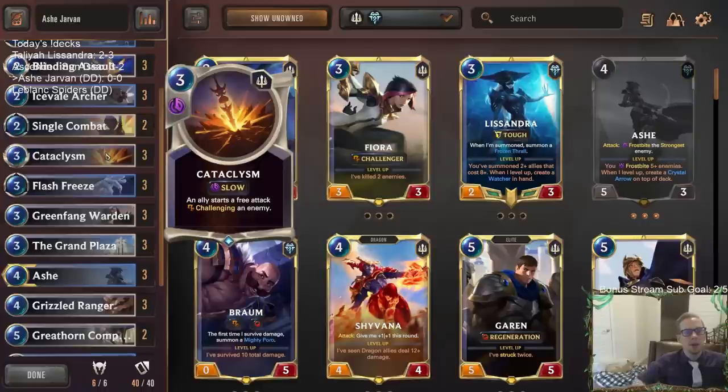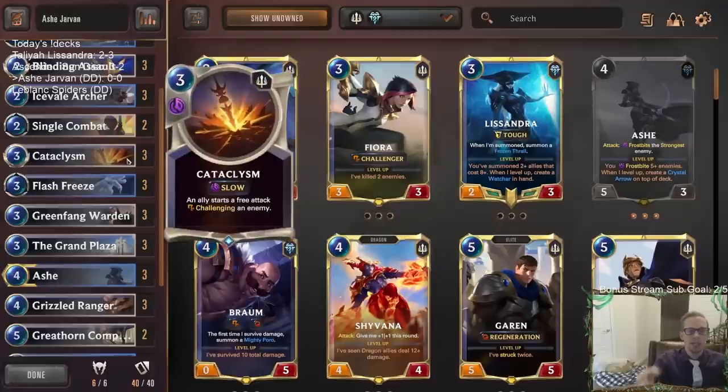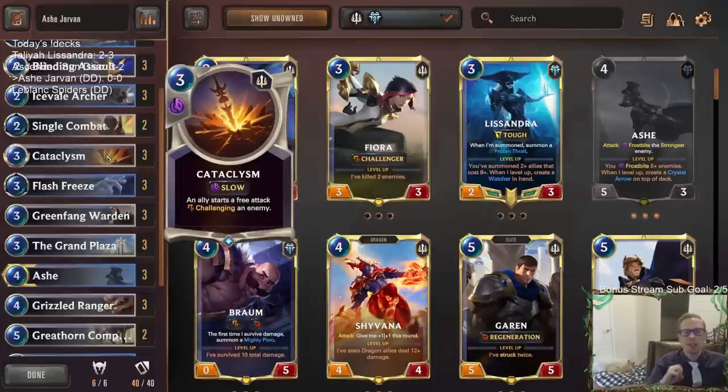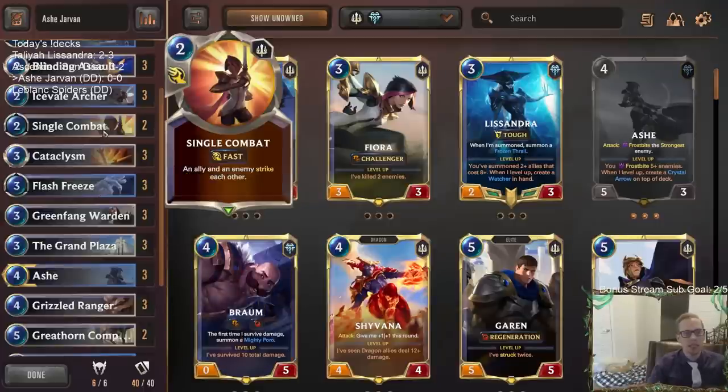We want to use Cataclysm on a turn where we don't normally have the attack token. We can use it with a scout card to get a free attack with a scout and then get an additional attack after that. It also works great with both champions, especially Ash — when Ash attacks, she frostbites the strongest enemy. So if we use Cataclysm and they have a five-five, Ash will frostbite it and we get a free kill. It's basically a combination of Flash Freeze plus Single Combat.